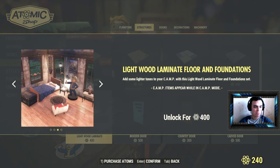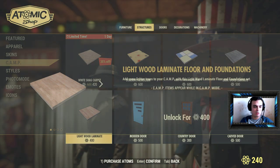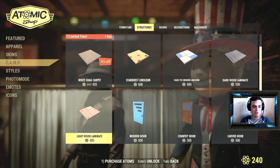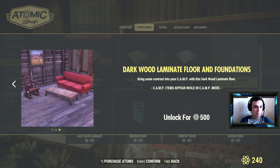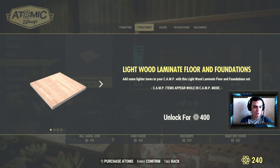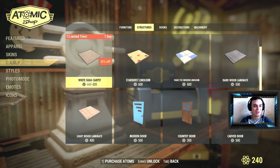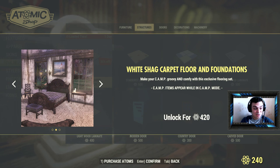Oh, and the wood one — the wood one looks nice too, look at that. I haven't seen this one before, maybe I just didn't pay attention because I mainly focused on the outfits instead of the building things. Honestly, this one looks more pretty, looks cooler than the White Shag Carpet. But it's sort of a carpet, so I don't know.